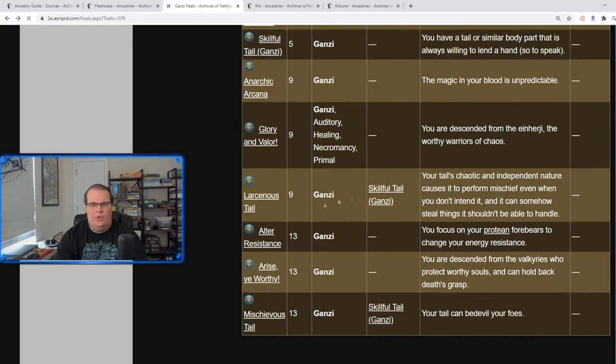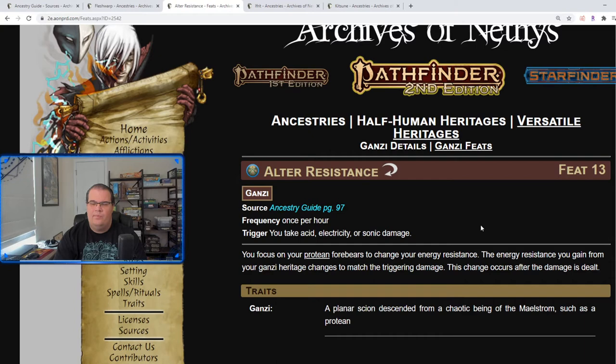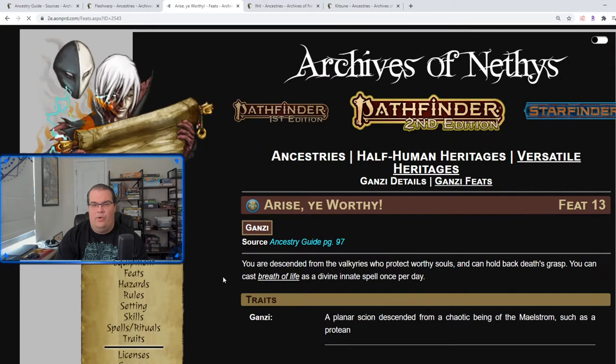Auto Resistance: remember you get a random resistance when you wake up each morning. But if you get hit by a different damage type, you can automatically change your resistance to that one. So if you run into a situation where someone is doing acid or electricity damage all the time, you can switch your resistances — that's probably going to be really useful. Arise Ye Worthy is really good: you can cast Breath of Life as a divine spell once per day. So if someone in the party goes down and dies, you can quickly bring them back up in case the cleric or healer can't get to them in time.